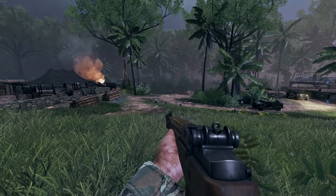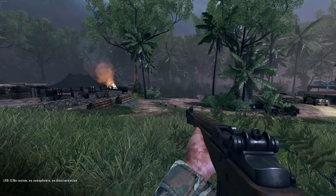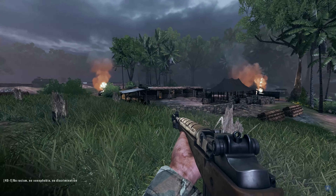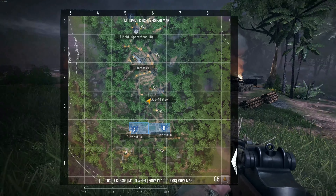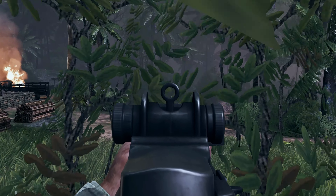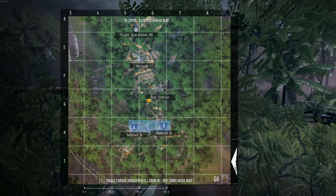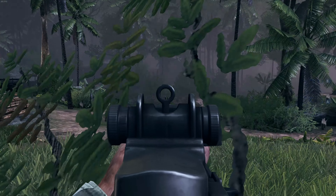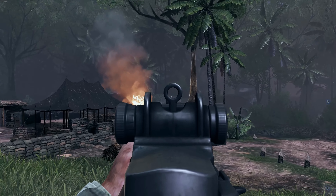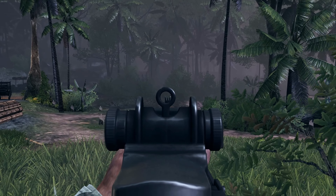Number three: positioning. You want to position yourself where you can see the enemy approach into the cap zone. For example, here is C cap zone in Dongha, the aid station area. I've gotten a lot of kills sitting in this bush, watching the attackers' right side as they approach and try to get into the cap on this hill. You just sit here and pick them off as they come.